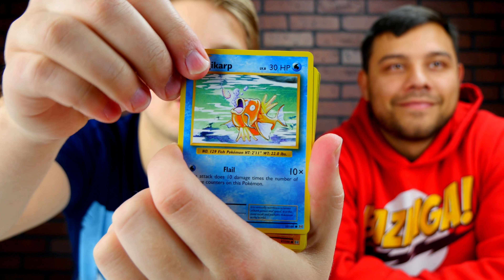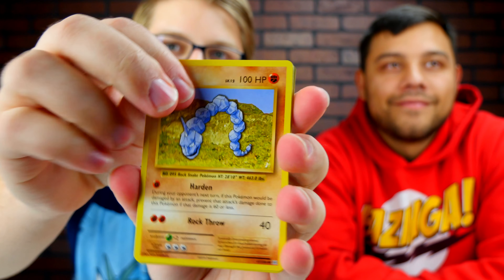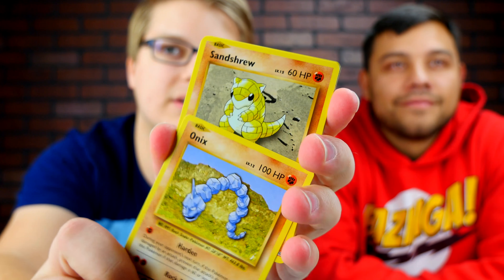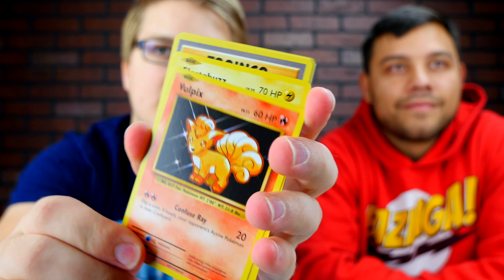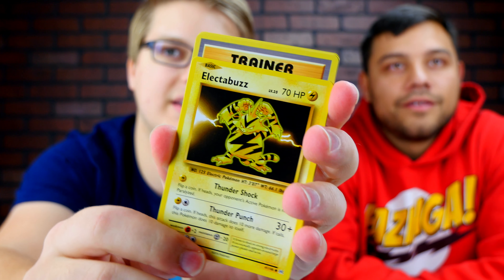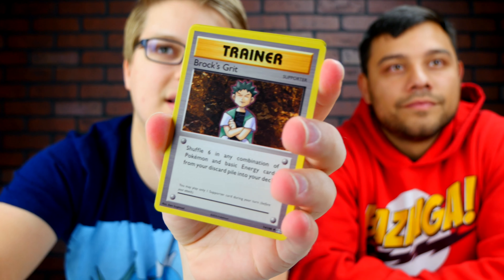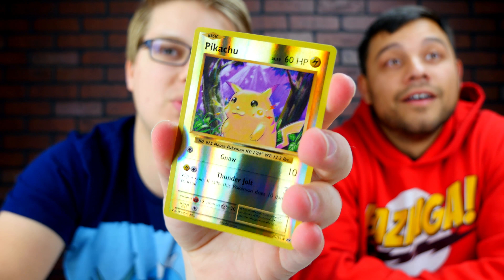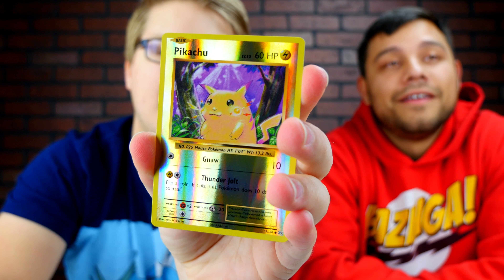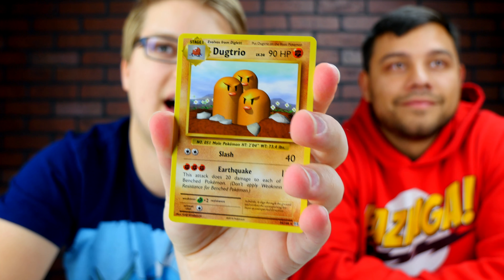Second pack — focusing — Magikarp! Best card in the game. That is the best card in the game. We got an Onix, looking good. Sandshrew, Vulpix, Electabuzz, Buzzfeed, Maintenance. Oh, it's another Trainer card. This is the Trainer Pack. Reverse Holo — Pikachu! And we got a Dodrio. Not very good packs. I don't know, that Reverse Holo Pikachu's pretty cool. Actually, I don't think I have one, so I haven't seen that.